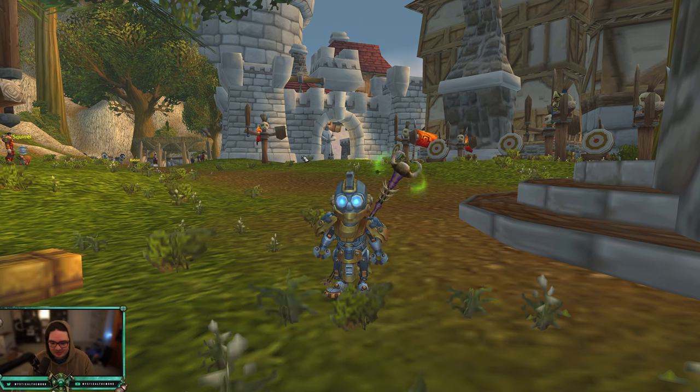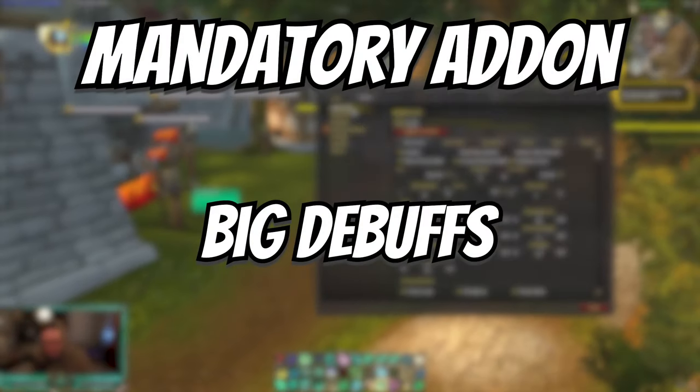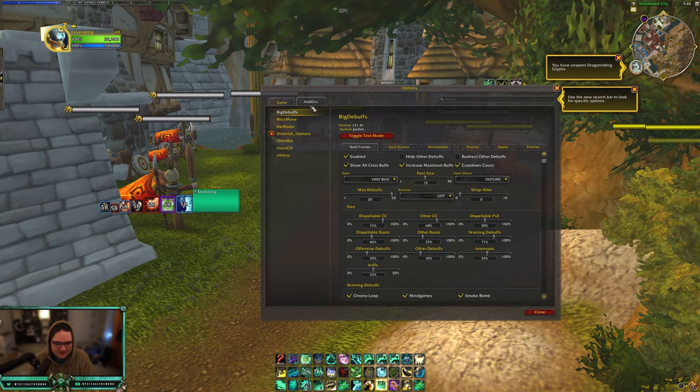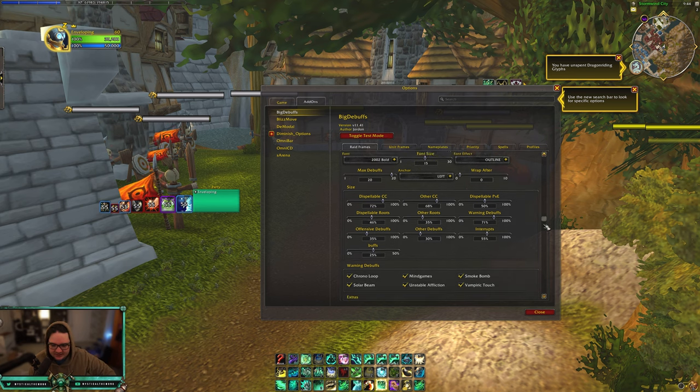The first one is Big Debuffs, and I would recommend using this no matter what class or spec you play — DPS or healer, it doesn't matter. What it does is it makes debuffs bigger, and it just helps with your general awareness. If I'm a healer and I see CC that is dispellable on my teammate, it helps me see that I can dispel much faster. If you're a DPS and you see your healer is in a polymorph, maybe you need to press a defensive.